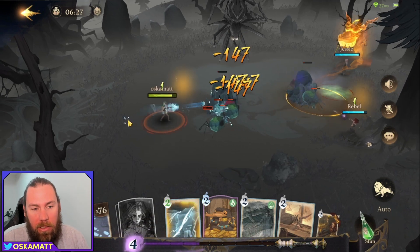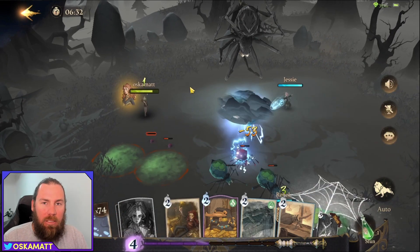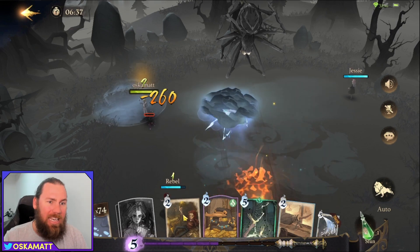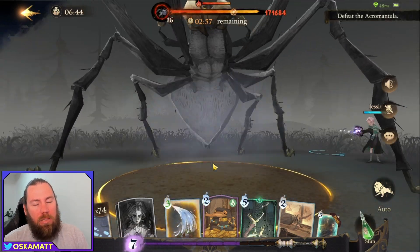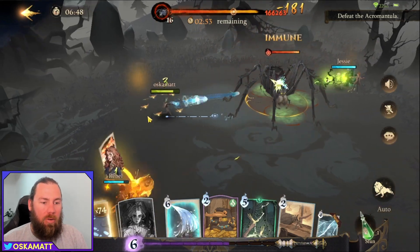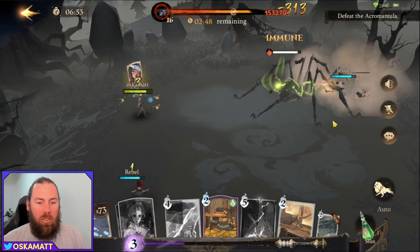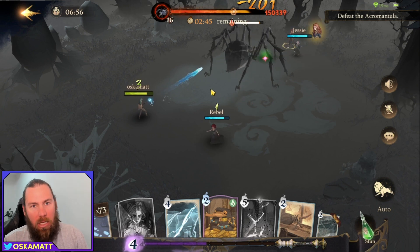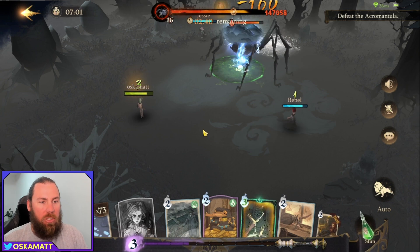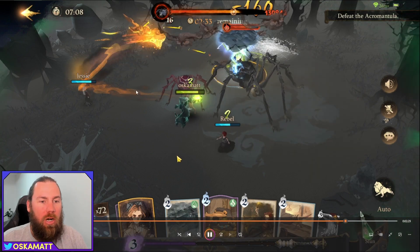I'm not perfect at the game, I'm just trying to show you these strategies. Whizbangs is also an amazing spell to bring here — I just liked aguamento because it costs a lot less MP compared to the eight or seven for whizbangs. We took down that spider as fast as possible and now we have three minutes to take down the main spider. Hermione is nearly ready to drop down, so just use crucios, whizbangs, and aguamento — really try and nuke this down as fast as possible.